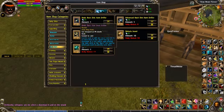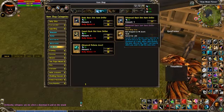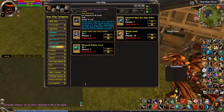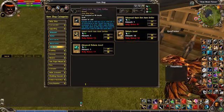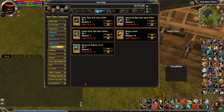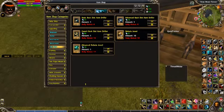Here we go: basic back slot item driller — you can only use one of those; advanced lets you use two; expert lets you use three. What you want to do is buy one of each. If you buy two advanced instead of one advanced and one basic, you lose about 25 diamonds.